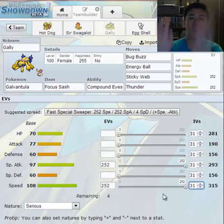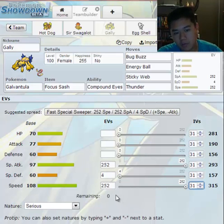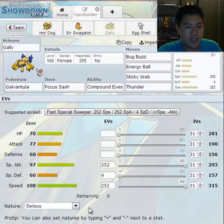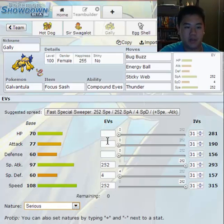We'll get into sets later. For right now, I'm just explaining what IVs and EVs do. Now what does a nature do? You have a serious nature — this does nothing for your stats. Let's look at them. I'll do them one by one. Let me just move this out of the way.